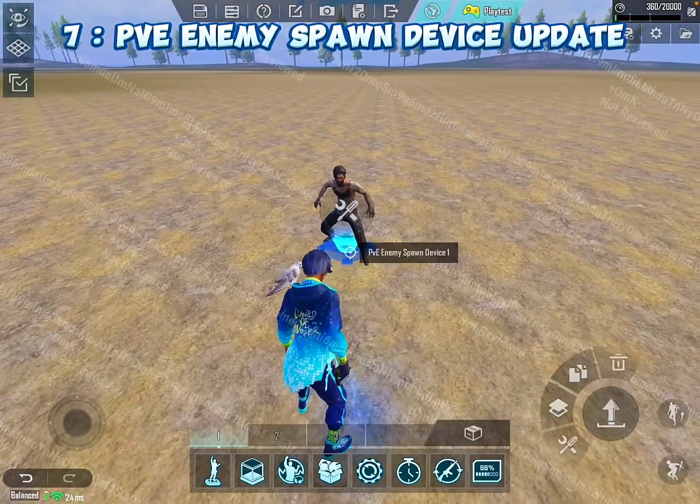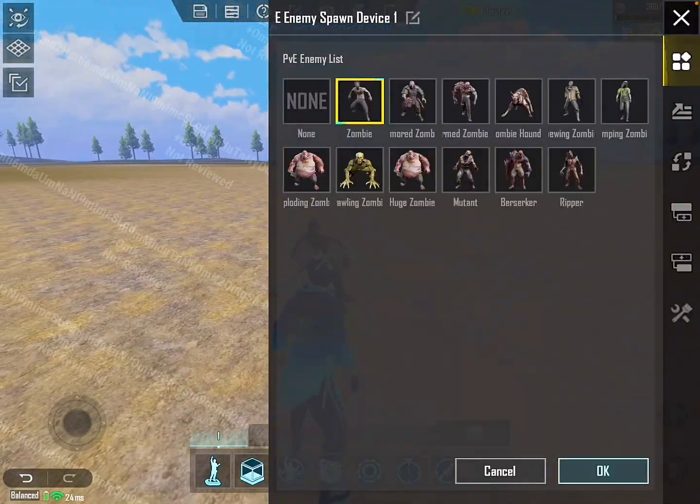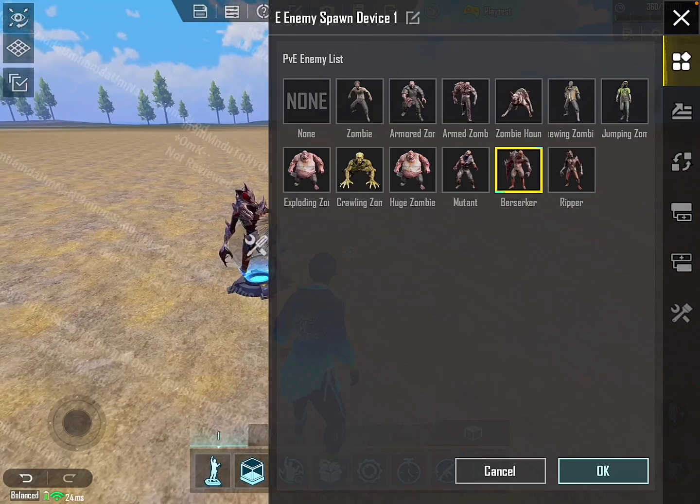PVE enemy spawn device update. In the PVE enemy spawn device, PUBG added two new zombies: Berserker and Ripper.